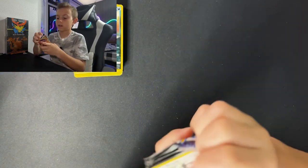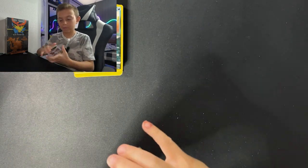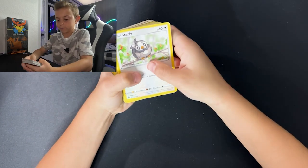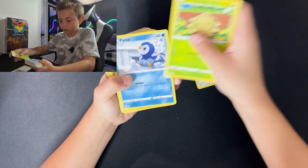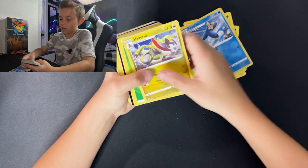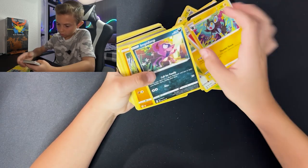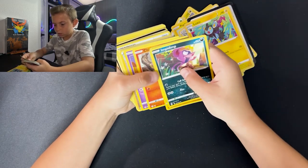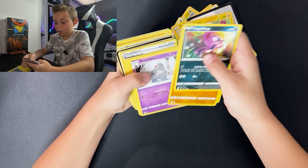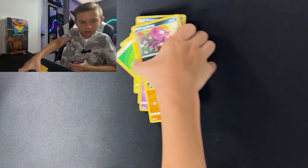This last pack — okay, I'm cap. I wasted my time today. Starly, Swirlix, Hitmonchan, Hurtwing, Mankey, Gallade, Poochyena, and Heracross. Just open it like this. Alright, and a Duskull no-holo — it's pretty good. Let's put these to the side.